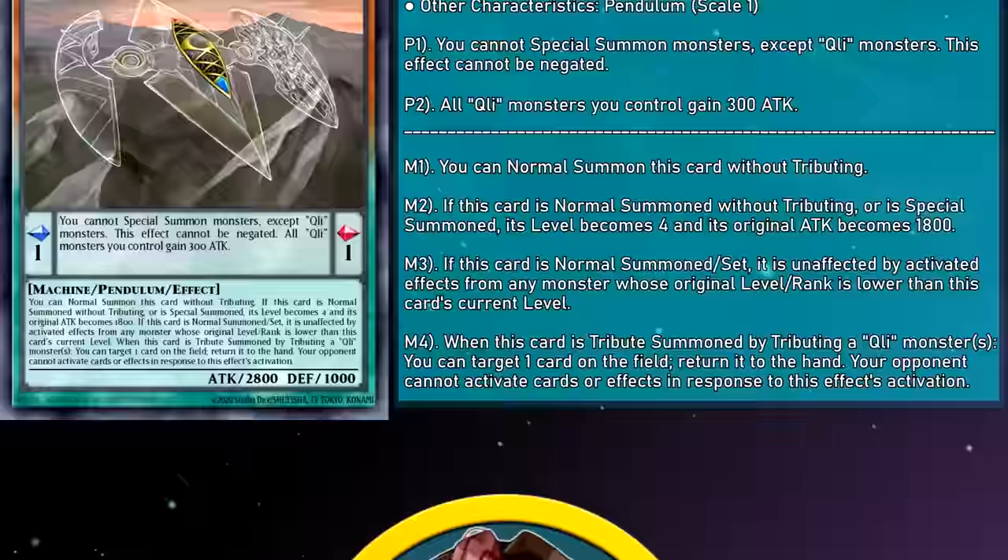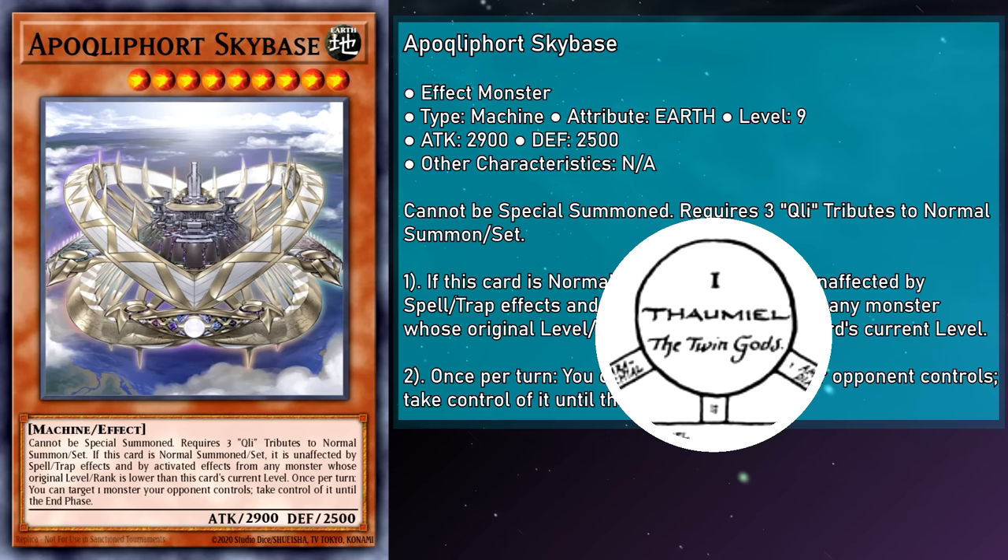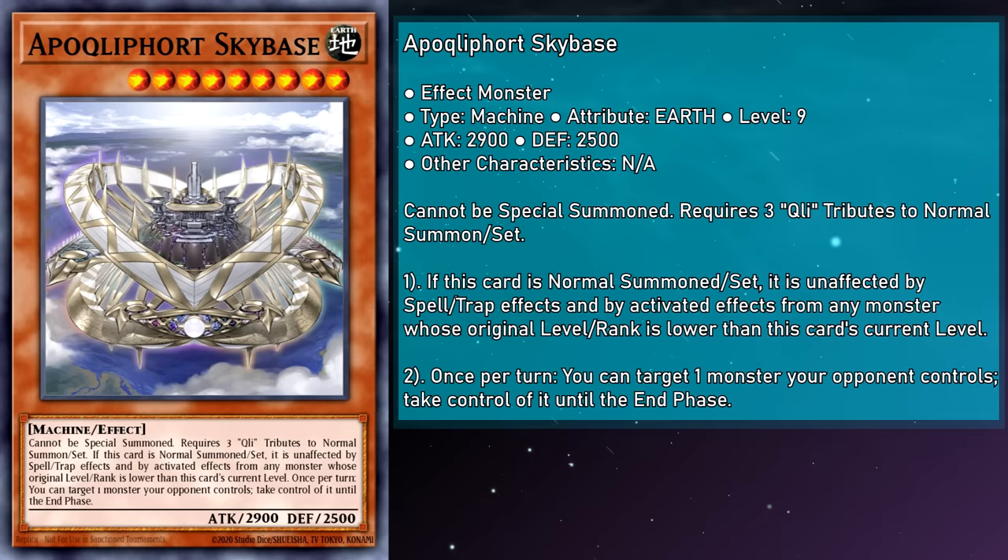Now it's time for the heavy hitters. Apocliffort Skybase is a level 9 monster with 2,900 attack and 2,500 defense, representing Thaumiel, the essence of antagonistic forces. Skybase can't be special summoned and must be normal summoned by tributing 3 Cliffort monsters. If normal summoned, it's unaffected by activated monster effects from ones with a lower level or rank, and is also unaffected by spells and traps, making it immune to almost anything except the highest level or ranked monsters. Once per turn, you can target a monster your opponent controls and take control of it until the end phase — no strings attached. It's a pretty good effect, but it didn't really catch on.